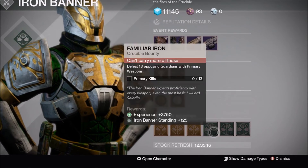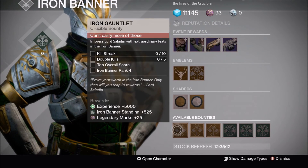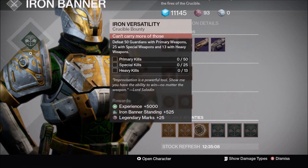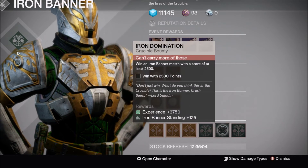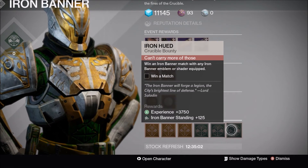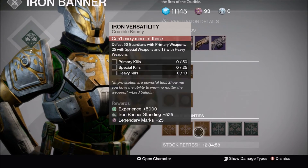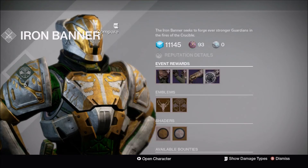On to the bounties — you've got both weekly and daily bounties. The daily ones are the gray ones and the weeklies are the orange ones. You've got Iron Gauntlet, Iron Marathon, Iron Versatility, Familiar Iron, Iron Domination, and Iron Hustle. The daily ones switch every day and the weeklies are here for the week. Completing them gets you legendary marks and rep.